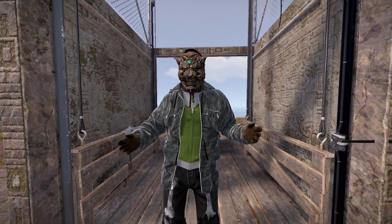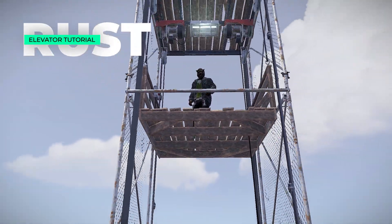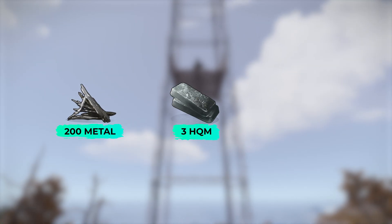If you've ever made a massive base, you know the struggles of navigating them. This video is about to make that much easier. Let's bring some more power to your base with the elevators in Rust. This tier 2 item requires 3 HQM, 200 metal frags, and 1 gear per elevator.